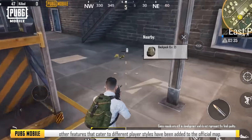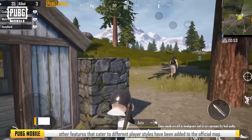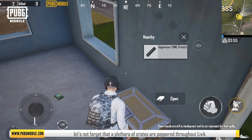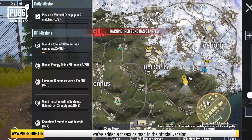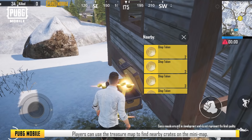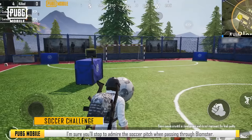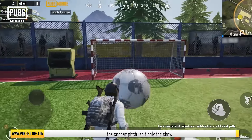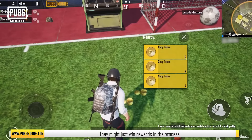Besides the Advanced Supply Zone, other features that cater to different player styles have been added to the official map. Treasure Hunt: although players can prepare more quickly in the Advanced Supply Zone, a plethora of crates are peppered throughout Livik. To help players locate these crates, we've added a treasure map to the official version. Players can use the map to mark crates on the mini-map. Soccer Challenge: players can participate in the scoring challenge at the Blomster soccer pitch and show off their skills — they might just win rewards in the process.